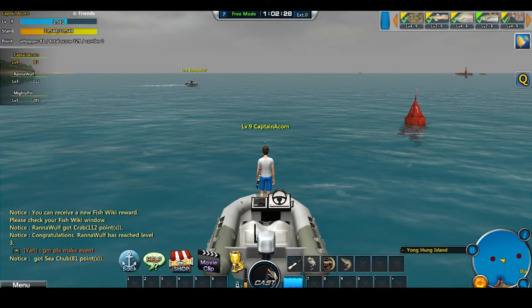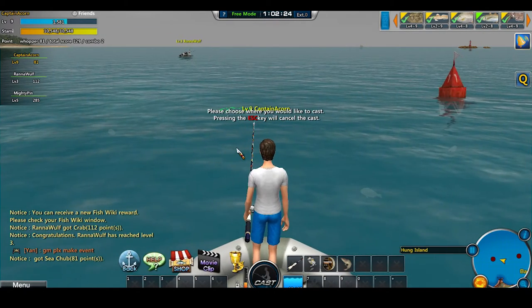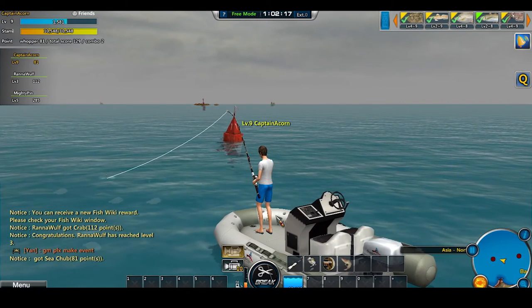Your character has three stats that you can spec into: strength, stamina, and concentration. They affect your ability to reel in a fish, how far you can cast, and things like that.